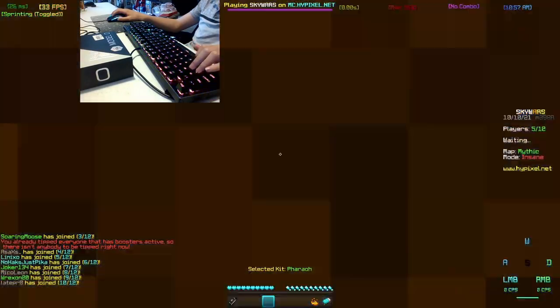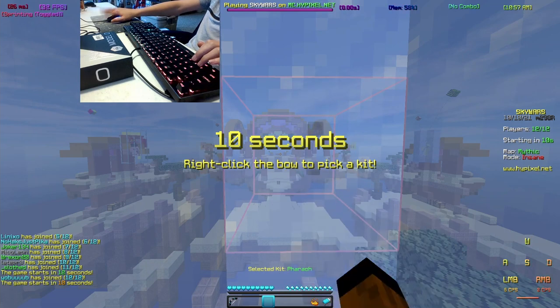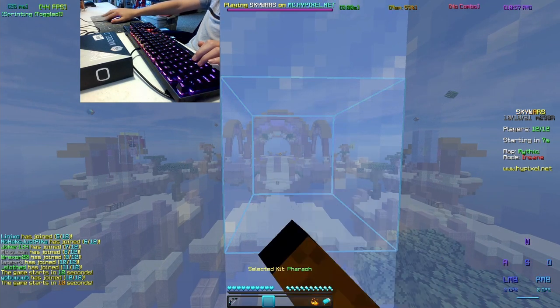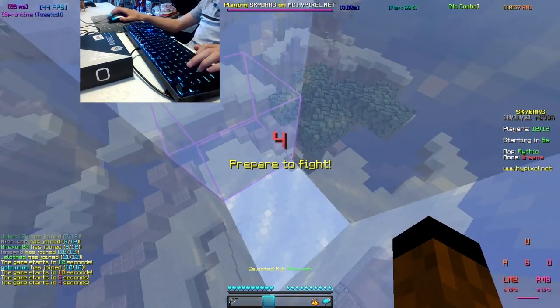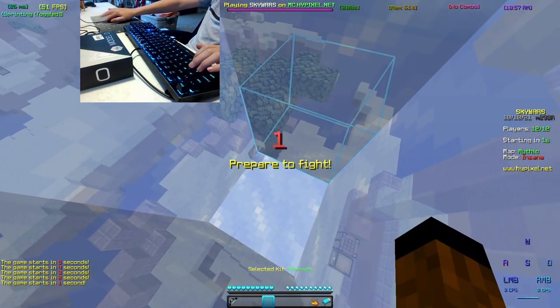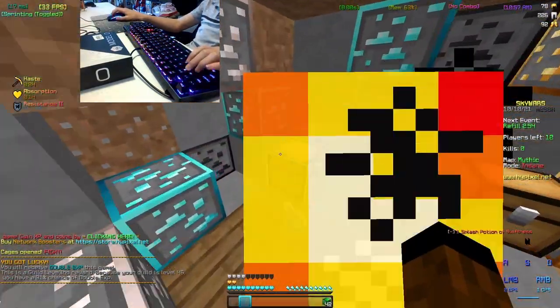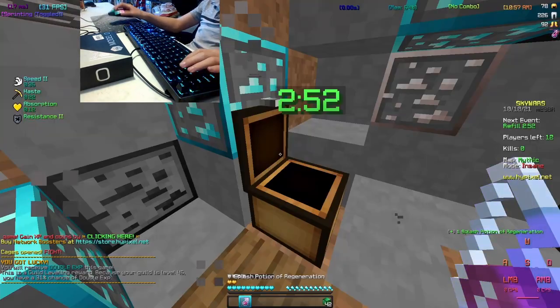One thing about the Glorious Model O that's much better than my other mouse is that it can double click. I have set the debounce time — as you can see, one click gives high CPS. Another thing is it does not have a click silencer on it, which I had on my other mouse.